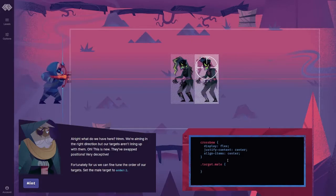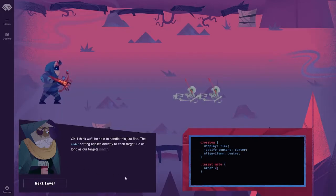Set the mail target to order 2. The order setting applies directly to each target. So as long as our targets match the zombie's order, we'll still win.